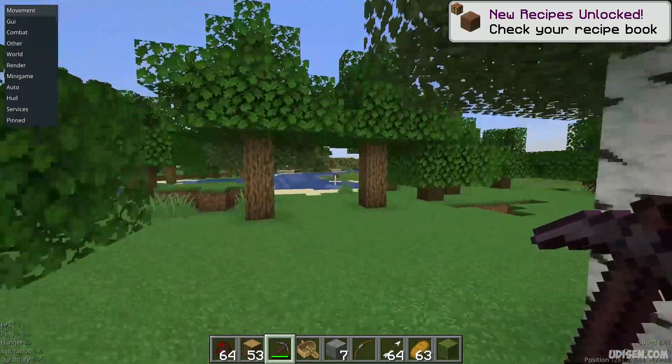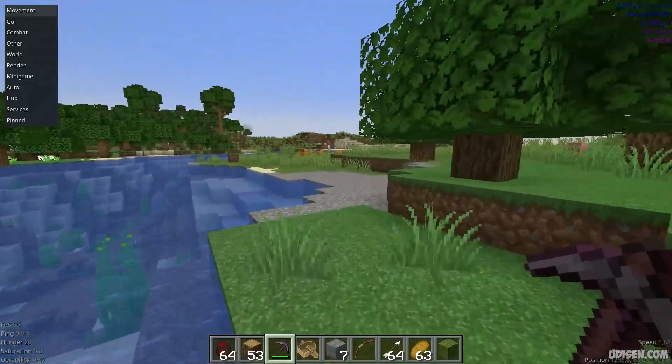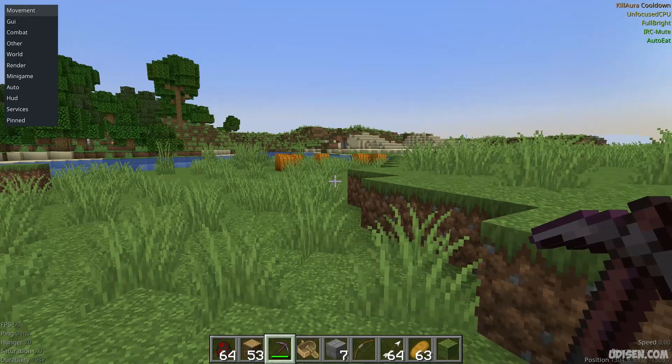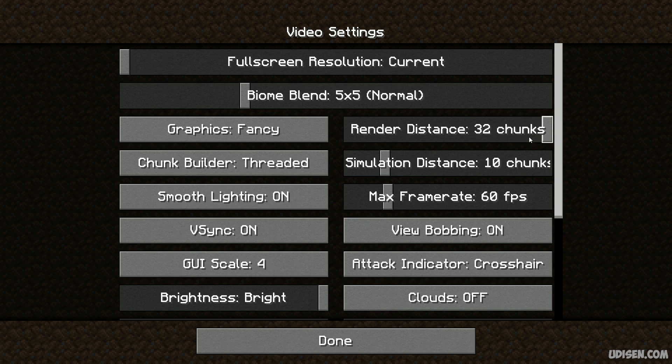Step number one: you must properly explore your world, because you can find a structure only in places which you have already explored. Press Escape, then go to Options, Video Settings, and use render distance 32 chunks or any other number which works on your PC.